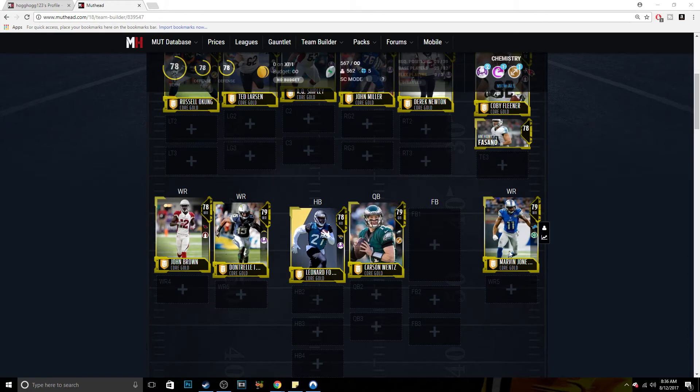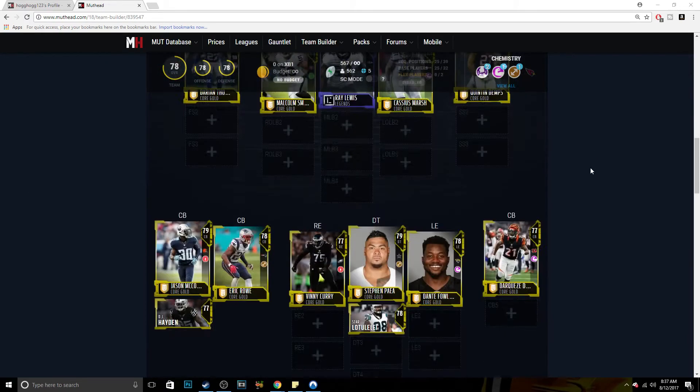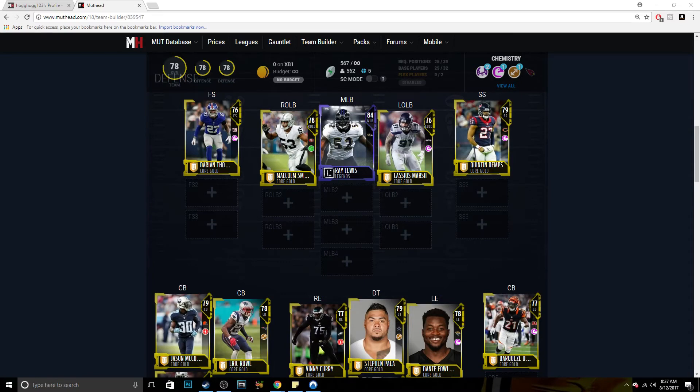For wide receivers — John Brown, Don Terrio, Inman, and Marvin Jones. He said he likes speed, run block, and route running, and those three guys cover speed, route running, and run block. For tight end, he likes the same concept — speed, route running, and run block — so that's Kobe Fuliner and Anthony Fasano. For O-line he wanted run block and awareness, so I focused on run block and awareness for the offensive line — very nice line. The GOAT I went with was Ray Lewis, which I think is the best option. For safeties he wanted speed, tackle, and zone.